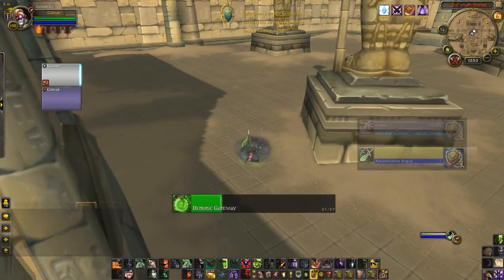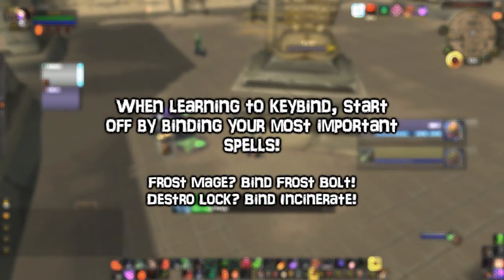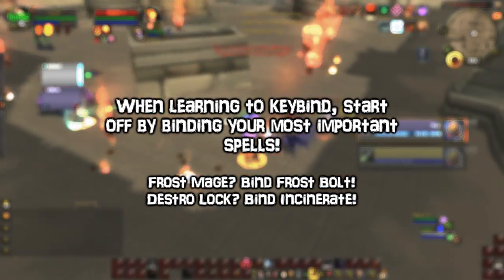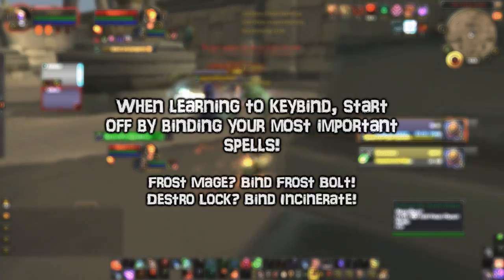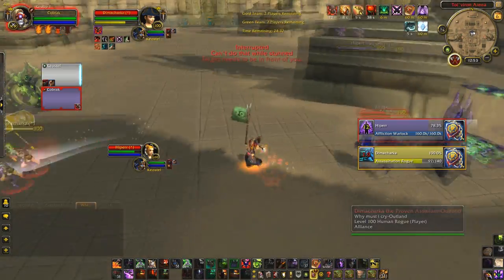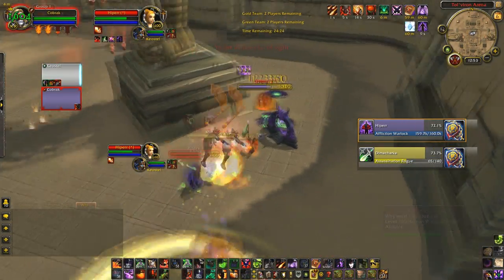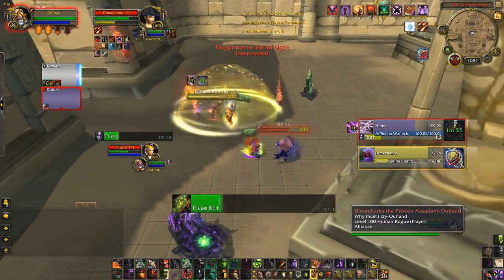Binding your spells might seem like a huge challenge if you're not used to it, especially in a game like WoW where you've got sometimes 30+ abilities that need to be bound. My advice to beginners: start out slow. If you're a frost mage, keybind frostbolt to a really easy key and practice with that in BGs. If you're a destro lock, do the same with incinerate. If you're a warrior, mortal strike or whirlwind. I remember back in Burning Crusade I was level 61 and I made my first two keybinds ever — incinerate and shadow fury. Incinerate was a good choice, but I should have practiced with conflag before shadow fury.